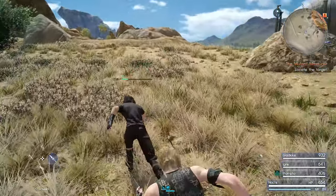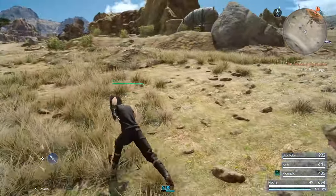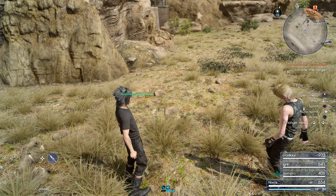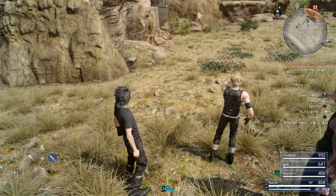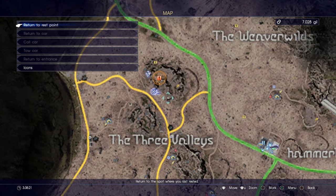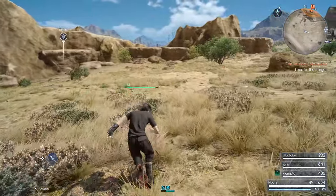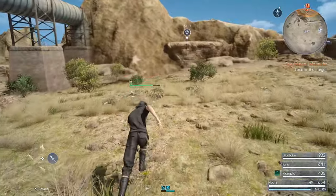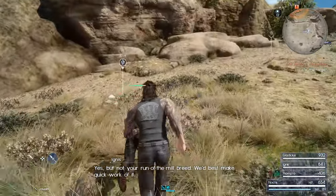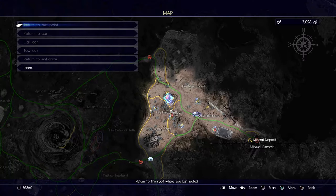I keep hearing noises in the background but no enemies — that's kind of weird. I don't think there's anything else around here. Oh, there is a treasure around here, I think. Somewhere in the area — I think it's outside the valley, though. That's a dolehorn? Yes, but not your run of the mill. We'd best make quick work of it. So we got that one. Let's keep on going to the east — there's another food spot in the area.